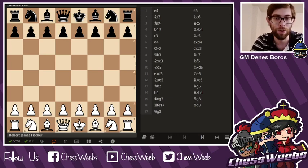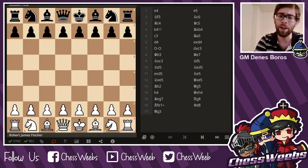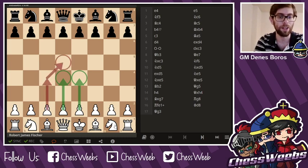Hello everyone, I'm Grandmaster Dennis Boros, and today I'm going to teach you how to think in systems and not just opening moves. The person we're going to follow in this lecture is none other than the famous Bobby Fischer. In the beginning of the game, you can play plenty of moves — getting the center squares immediately, or trying to take away some squares from your opponent. However, Fischer liked to get his own center, so we're going to take a look at e4 systems.